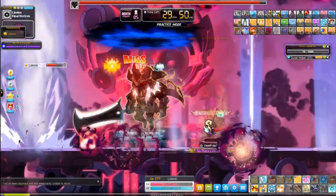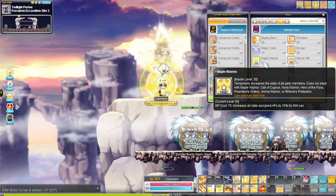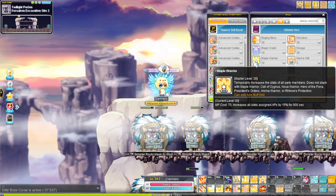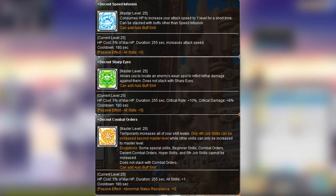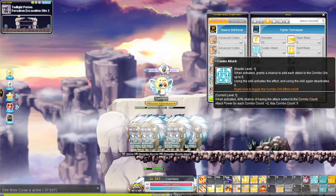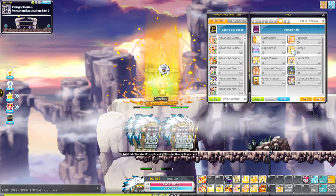The general buffs for Hero are as follows: Spirit Blade, Scoring Sword, Maple Warrior. If you're in the fifth job, you also have Decent Speed Infusion, Decent Sharp Eyes, and Decent Combat Orders. The toggles for Hero are Combo Attack and Enrage, which is only used for bossing.